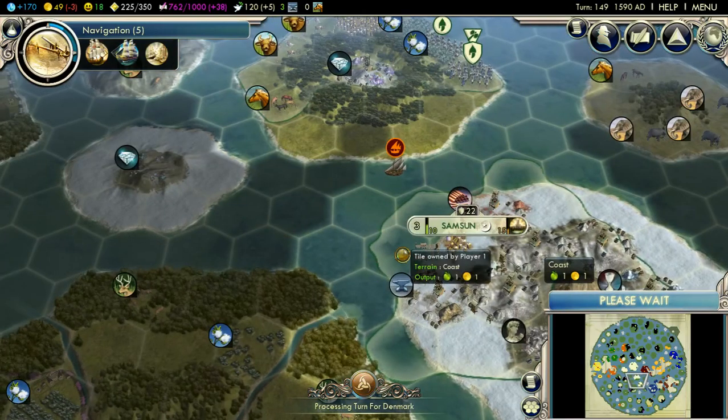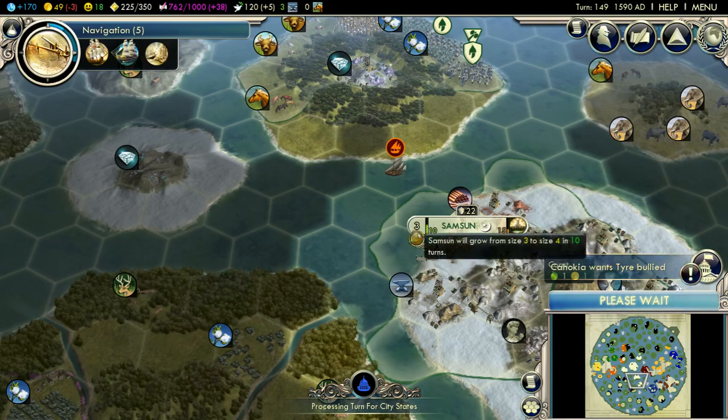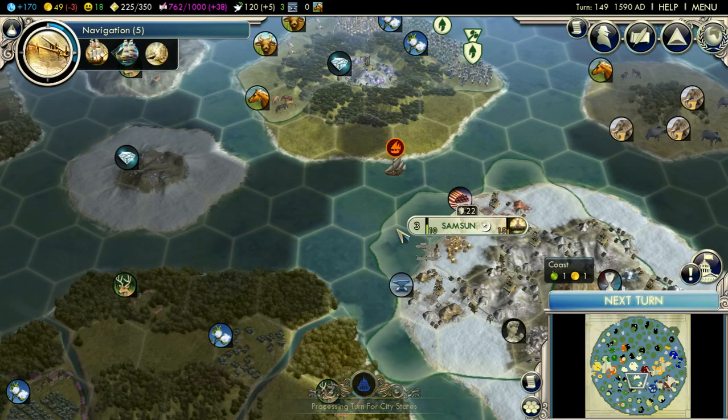Welcome back ladies and gentlemen to Civilization 5, the Ottoman Petri Dish. We've reached the industrial era but we don't have frigates or privateers yet, which is a bit disappointing given how this is basically a naval map. And the Ottomans have naval bonuses. I know I'm always a bit behind when it comes to military because I'm too passive when it comes to these games, which is a slight problem.